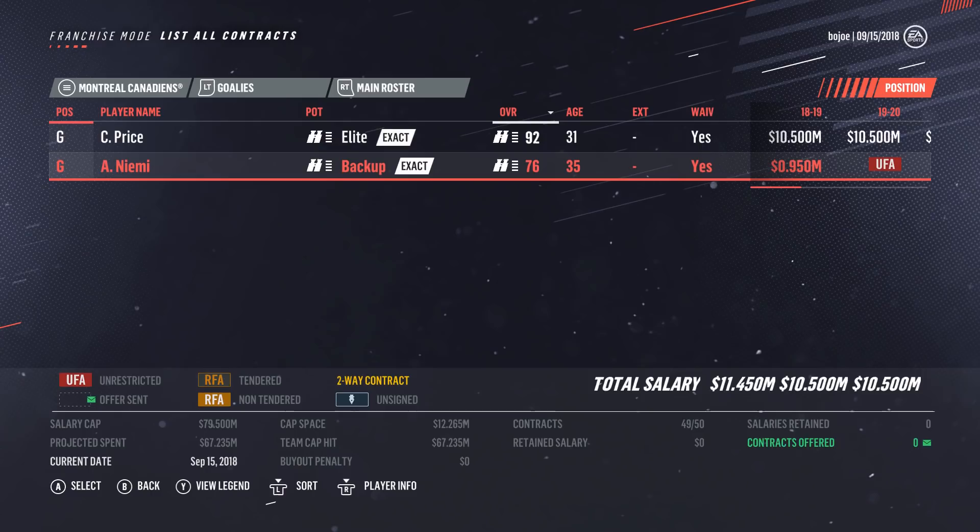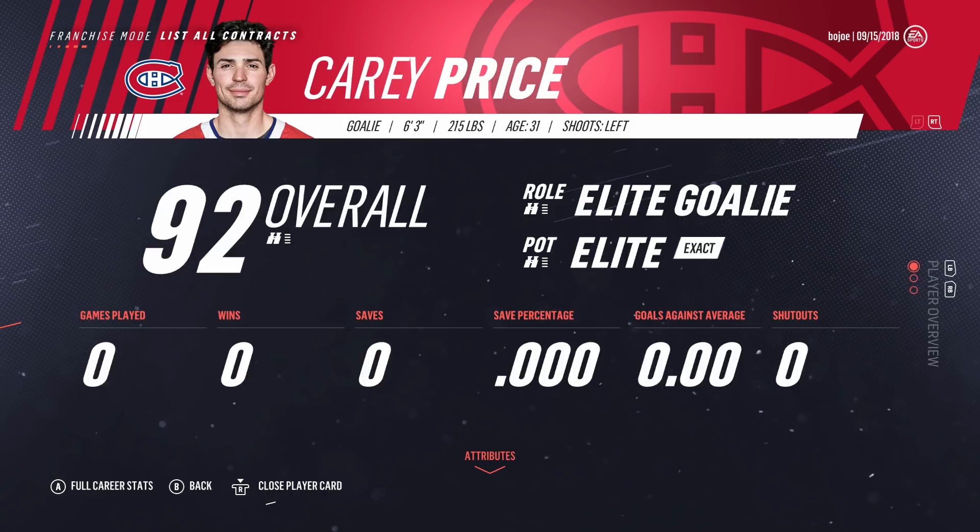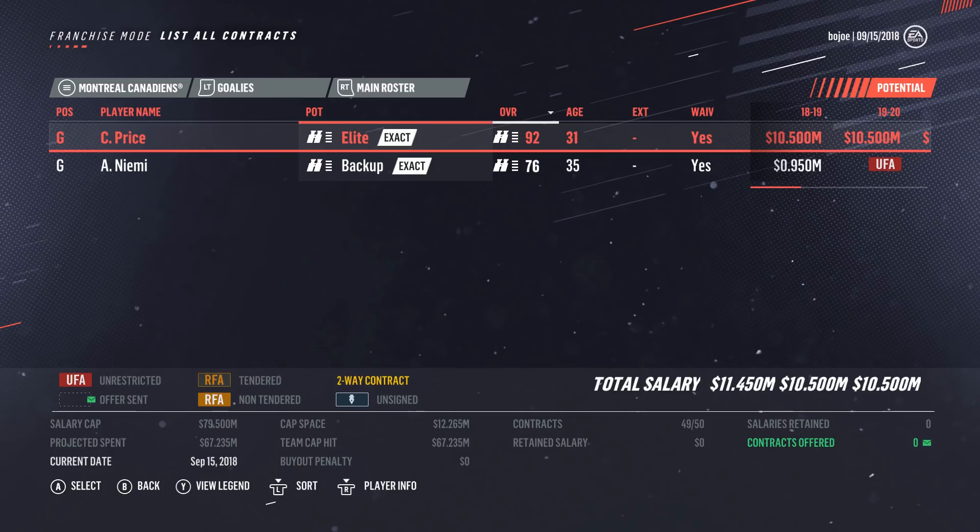Let's take a look at our team. Starting on the back end: Carey Price is pretty good — 92 overall, highest rated goaltender in the game, elite potential. His contract is not great though: 10.5 million dollars for eight years. It's going to be incredibly tough to move that contract. We might be stuck with Carey Price for at least eight years of this franchise mode, because I don't think anybody's going to take on a 10.5 million cap hit unless we eat up a huge chunk of it.